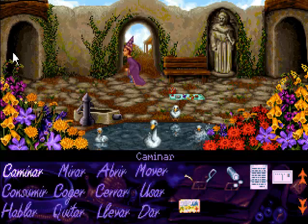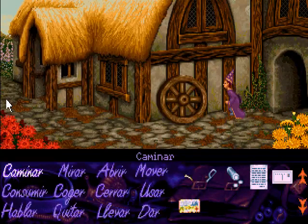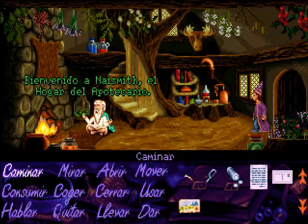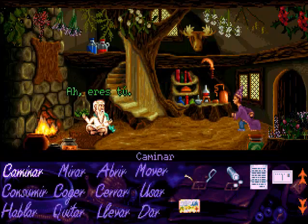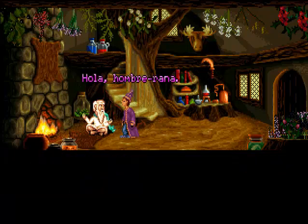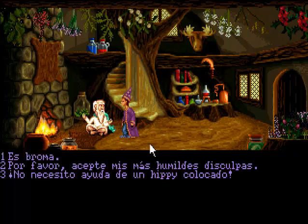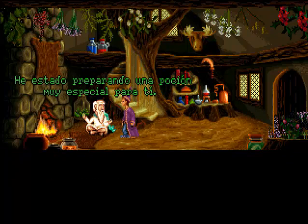En el pueblo ya tendríamos el dinero tanto para ir a la tienda como para ir al druida. Pero antes vamos a realizar un par de cosillas más. Lo primero que vamos a hacer es hablar con el druida porque le hemos salvado la vida, a ver si nos da alguna cosilla. No nos va a dar dinero, sino lo que nos va a dar es una poción, pero como siempre esto no lo hacen a la primera: le hemos salvado la vida pero aún así se nos pone torero.